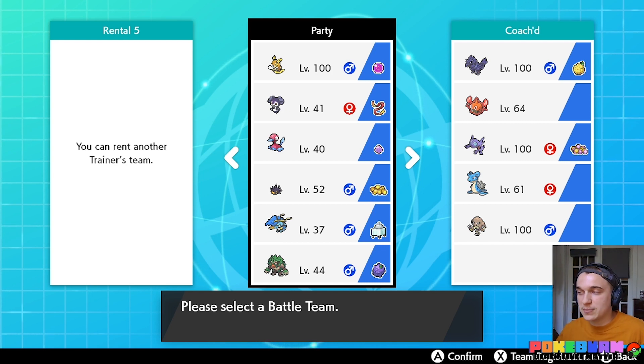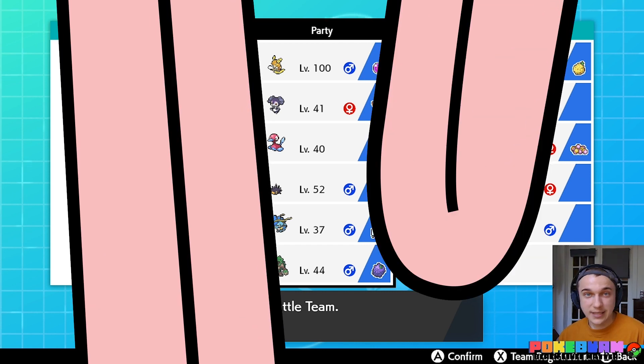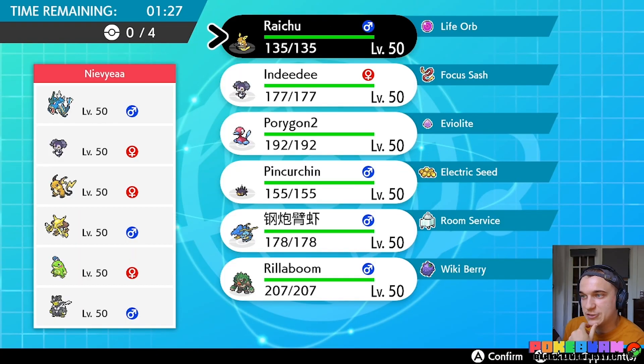Clawitzer also has Heal Pulse to help set up Pincurchin, and Room Service to make it slower. Even at minimum Speed, Clawitzer is a little too fast to be a mainstream Trick Room Pokémon and too slow to be a normal one — but we're going to make it work. It's going to be a fun video. I'm not going to share the team code unless people really demand it. I don't expect this team to put in a ton of work, but let's jump into our first battle.